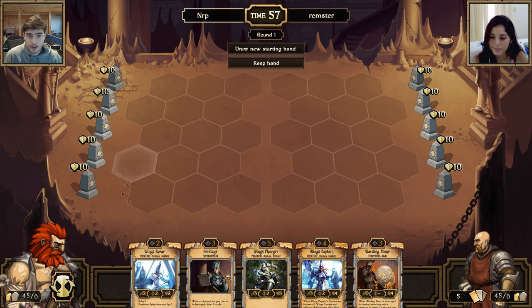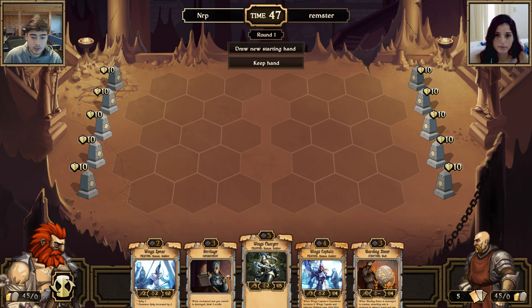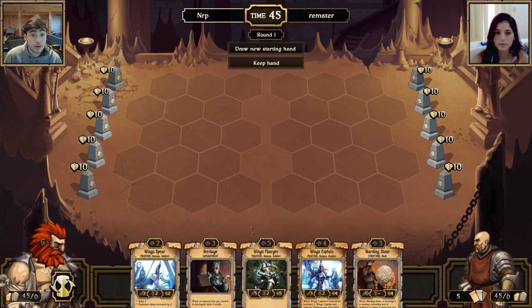We have five idols with 10 health on either side. The first person to destroy at least three of those idols wins the game. There's 90 seconds per turn, but you can only do so much in a turn anyway. It's my turn first — that's just 50/50. You get an extra card for going second but it's still usually better to go first.